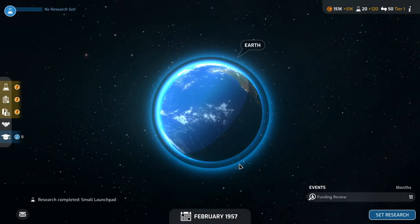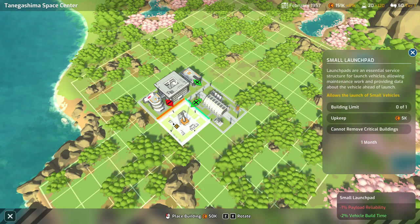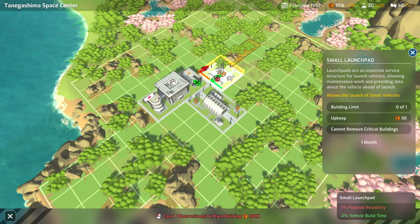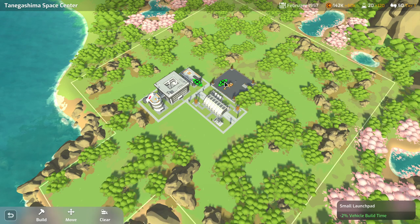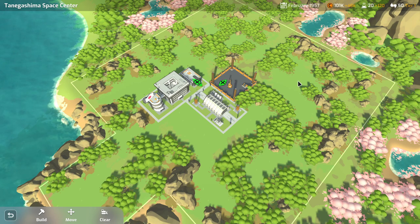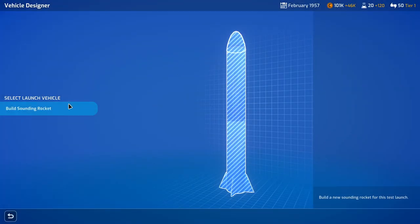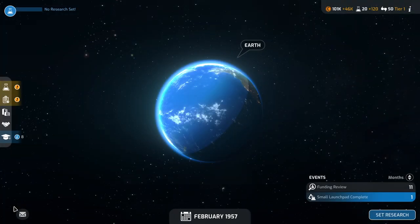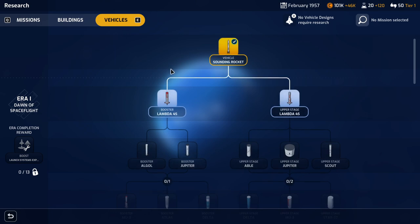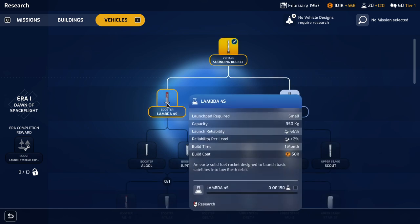Small launch pad research complete. Base — build small launch pad. It looks like we don't want it adjacent to that, otherwise there's a detracting effect. Let's not kill the trees yet, but it'll come to that eventually. So that's building. Active missions — we can now select a vehicle, build sounding rocket. We are under construction and have to wait for it to finish. We'll go with Lambda 4S, the booster.